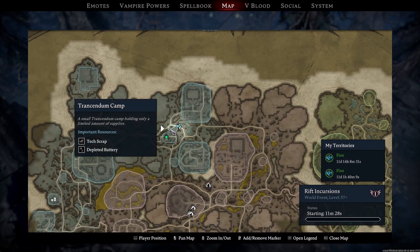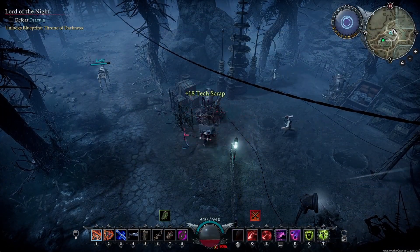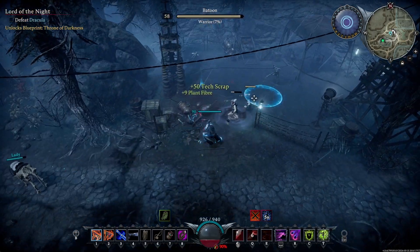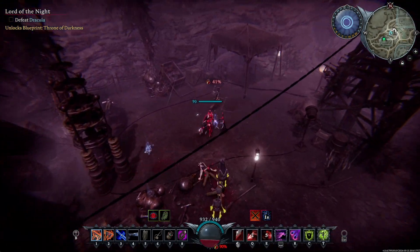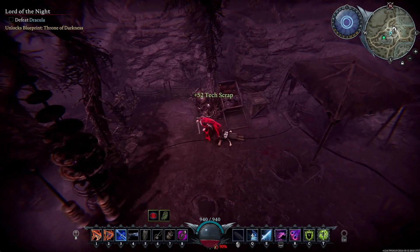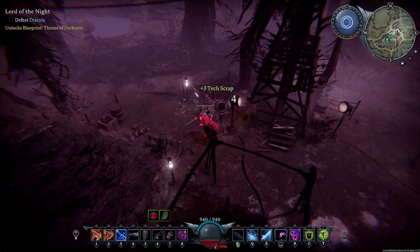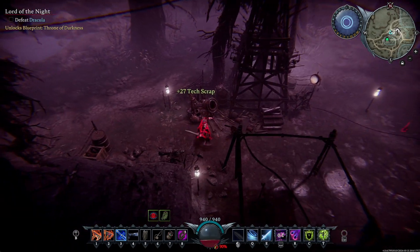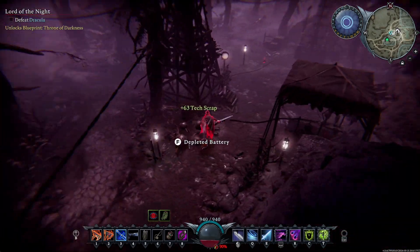If you go to Gloomrot North, you will see these little camps with mechanical structures in them. Hit these structures a bunch of times to literally mine scrap like any other resource node. You can also use worker blood to get greater yield, which is always nice. The best part is when you destroy the resource node itself, it drops depleted batteries — one or two of them. Depleted batteries are very necessary for endgame crafting, and by doing this you get two resources in one with minimal hassle.